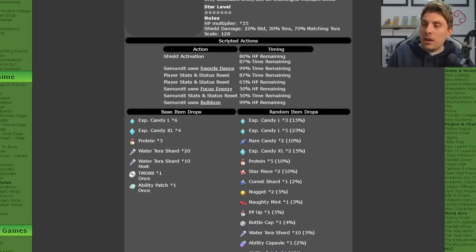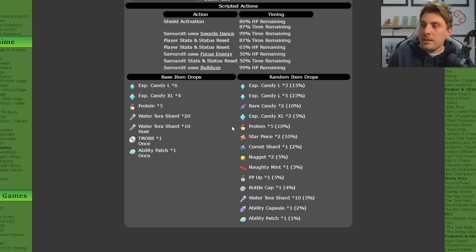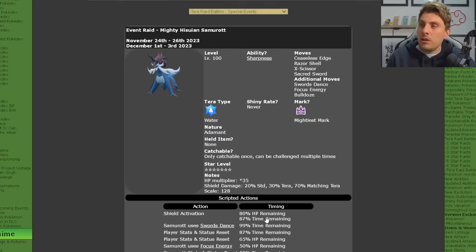It will have all of these good item drops. The first time you go through this raid, you're guaranteed an Ability Patch, the TM, lots of Tera Water Shards, and a bunch of XL and Large Candies. When you repeat this raid for the item drops, you're not going to be able to catch it again because it is catchable once per save file. You'll have an array of different high-cost items including Large and XL Candies, Rare Candies, Nuggets, Bottle Caps, and Ability Capsules and Ability Patches if you are lucky.